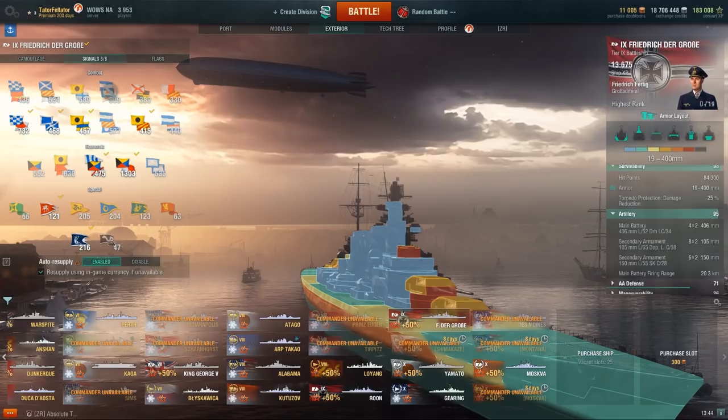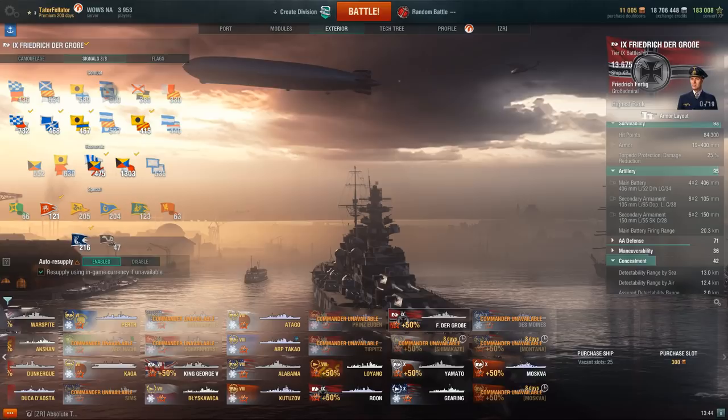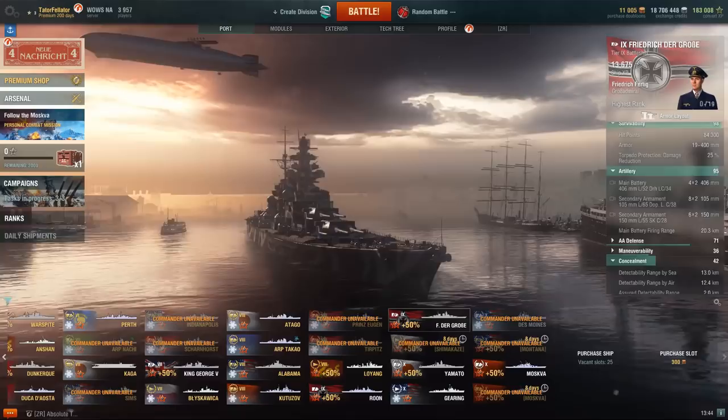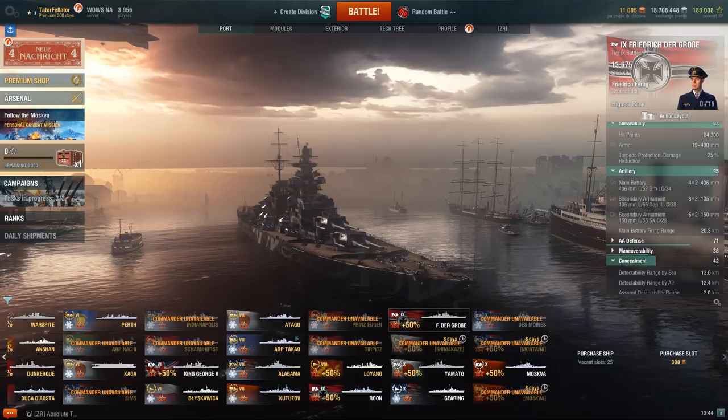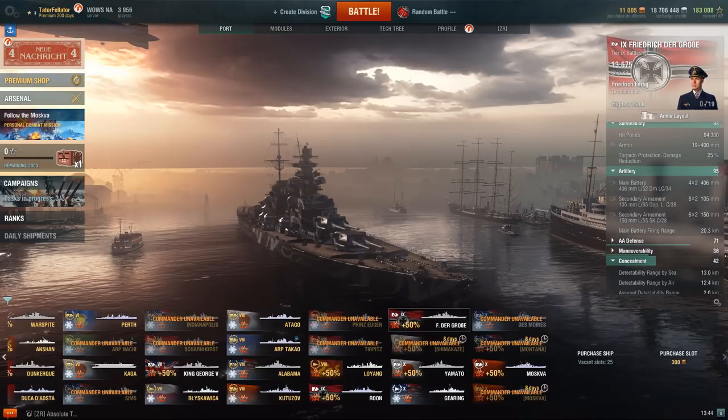Other than that, just economy flags to speed up the grind. Because even with the buffs, the Friedrich der Große is a lot more enjoyable now with much better damage potential, but it's still a pretty clumsy monster. I still don't think it's quite as good as the other tier 9 battleships, but it's certainly much more enjoyable to play. Still, it's no match for the Großer Kurfürst, but at least it doesn't feel like a massive downgrade from the Bismarck anymore. Thank you guys for watching, and I will talk to you guys later.